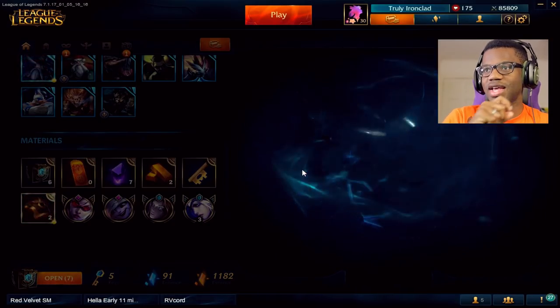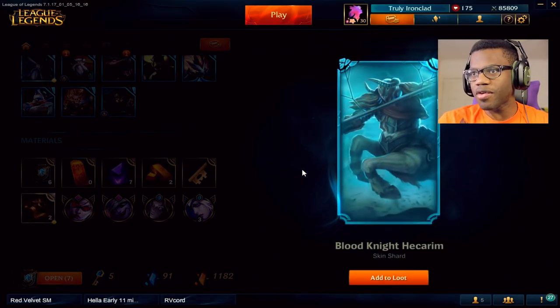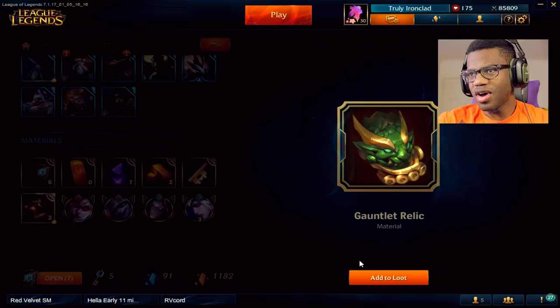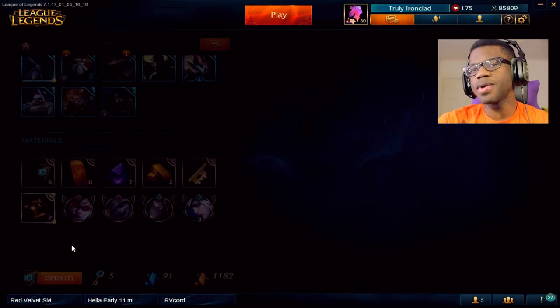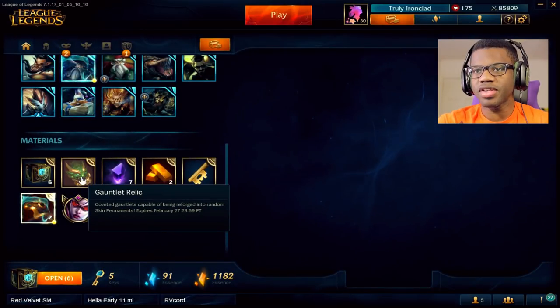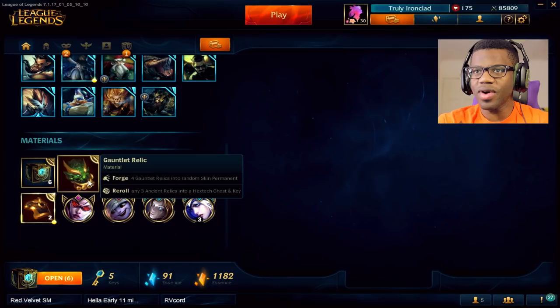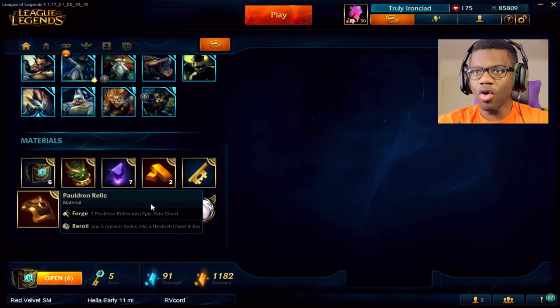Last but not least, the last envelope gives me... a gauntlet relic? You couldn't just give me the third pauldron? What the hell is this? Coveted gauntlets capable of being reforged into random skin permanents. Forget this one, man.